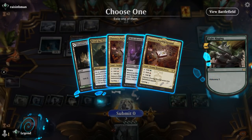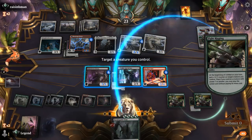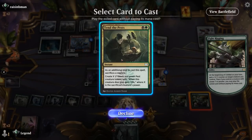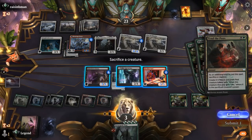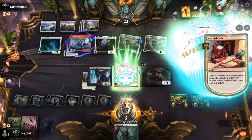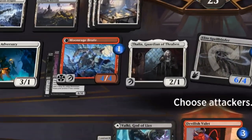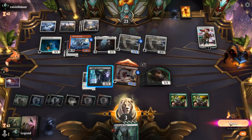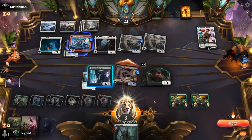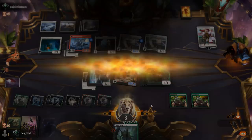We realize our opponent has 6 power of first-strike creatures on defense, so they could double-block Valet and take no damage — hopefully they miss that interaction. Our opponent actually takes it. The big numbers are enough of a distraction to carry us across the finish line.